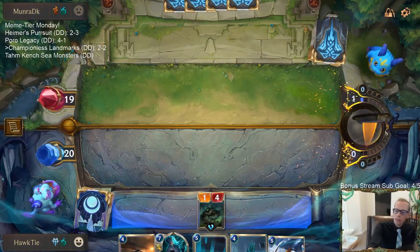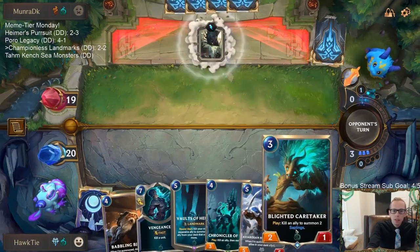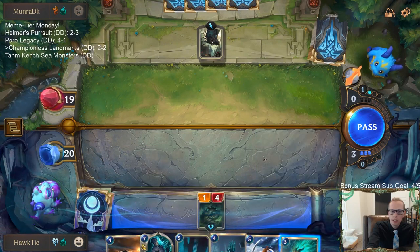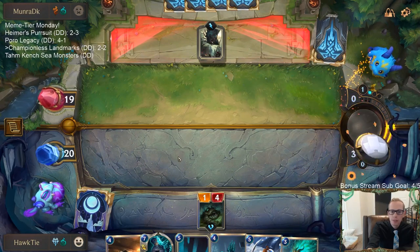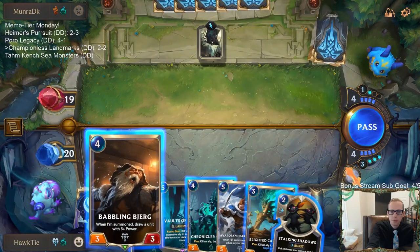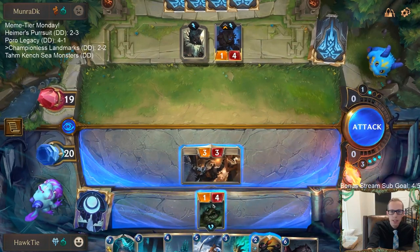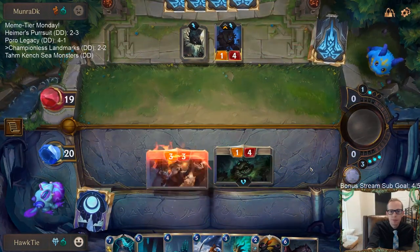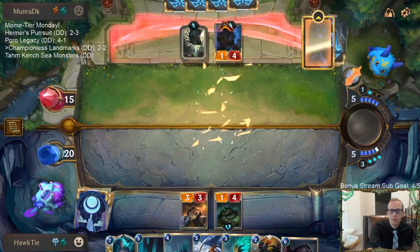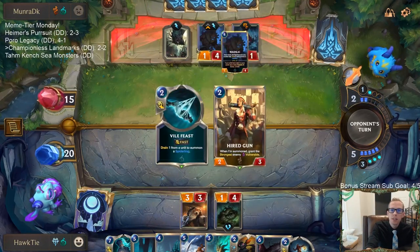I've been super impressed with Slaughter Docks but I do not want to see it here. I'm considering just playing Blighted Caretaker - no, I guess we just save the spell mana for Vengeance. Yeah, that's just the better thing to do. Their hand is great: turn one Toss, turn two Toss, turn three Slaughter Docks, turn four Maokai. We've got a good hand though.